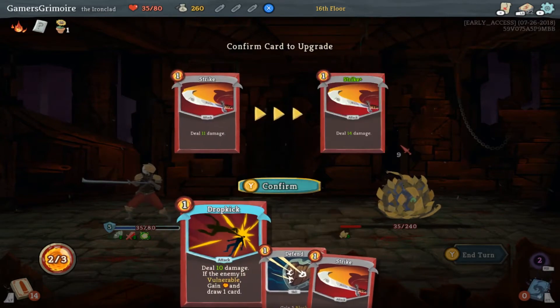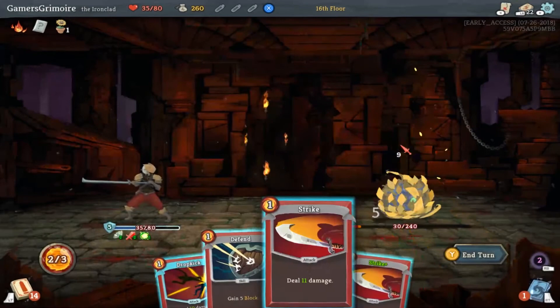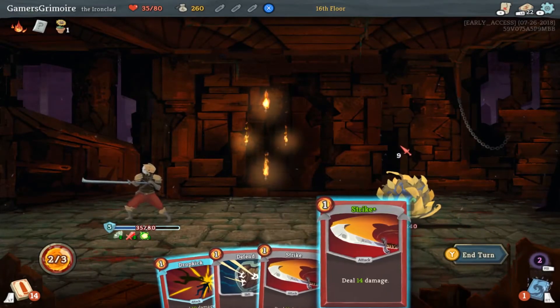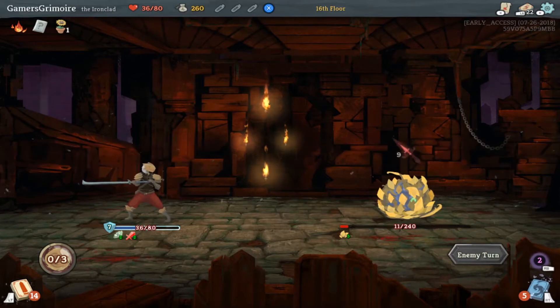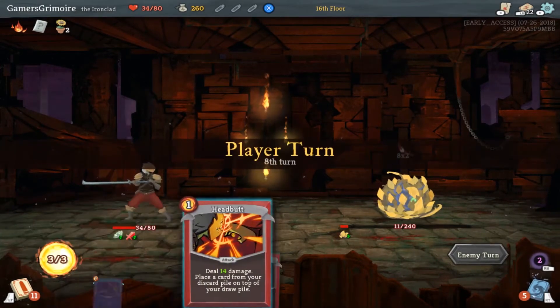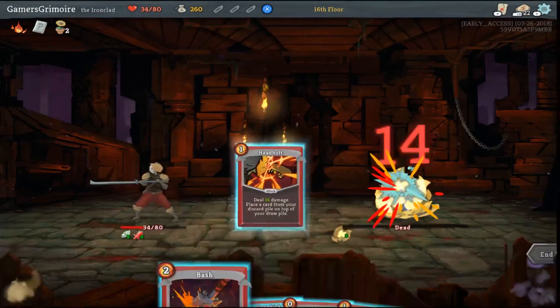Choose a card to upgrade — I guess we just upgrade a Strike. Or we could upgrade... the Dropkick wouldn't have done a whole lot more. This will bring him closer. I'm just going to wall up and hit him for five too — that way we don't take any, just play it safe. And he should be dead on this turn. We also have the free spell. Woo!